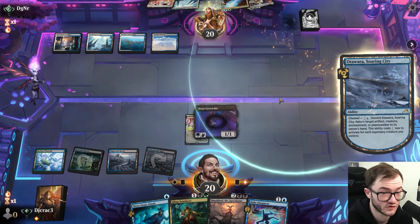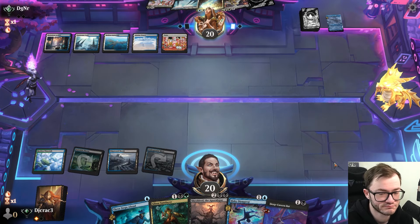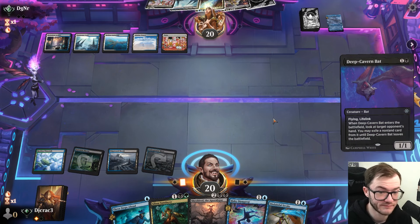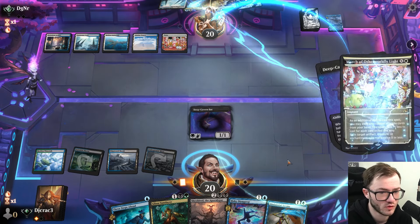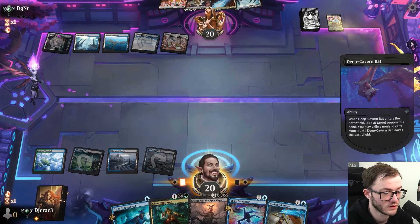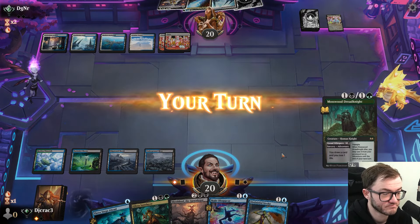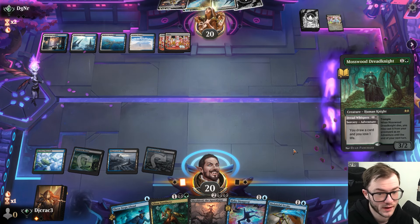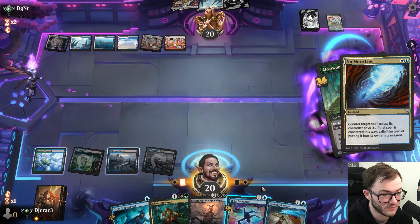They could do the Soaring Sea. I'm just gonna do the same thing next turn — they basically just discarded the land. I needed a land there — that's gonna cost me. No more — we're gonna march this time. So they're heavily relying on the Wandering Emperor. I'm gonna draw a card because I would like to not get wrecked. Can't even Make Disappear it.